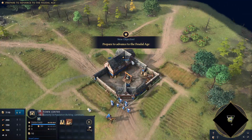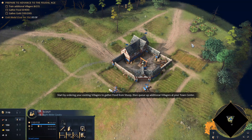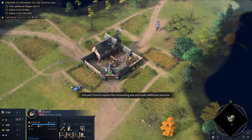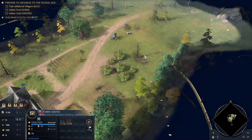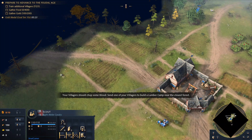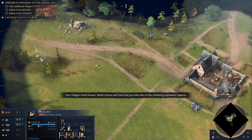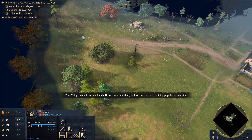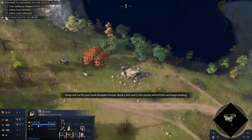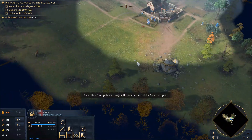Pressing H to get to the town hall, starting villager production right away. Start by ordering existing villagers to gather food from sheep, then queue up additional villagers at your town center. Send one villager to build a lumber camp near the closest forest. Build a house each time you have two or less remaining population capacity. Build a mill next to the nearby herd of deer and begin hunting.